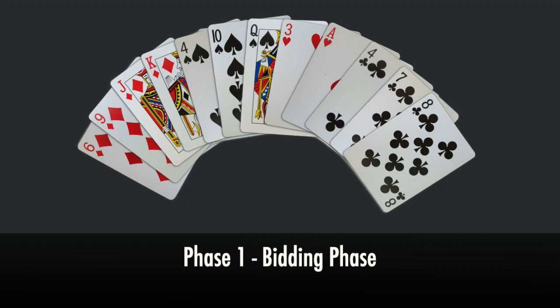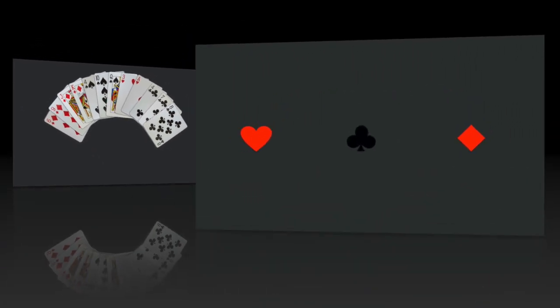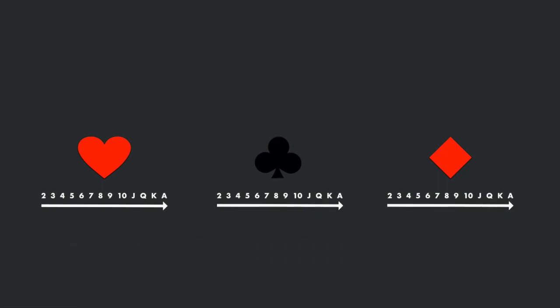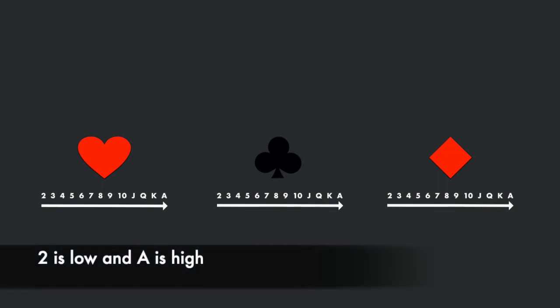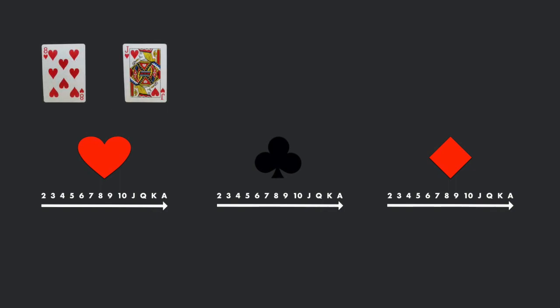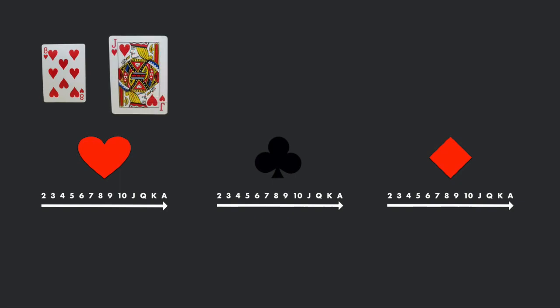Each round of Spades will start with each player looking at their 13 hand cards and deciding what number to bid. To understand how to bid, a player must first understand the rank of each of the cards in the game. The heart, diamond, and club suits are ranked with the two as the lowest and the ace as the highest ranked card within each of those suits. So the jack of hearts is higher ranked than the eight of hearts.